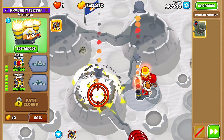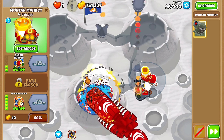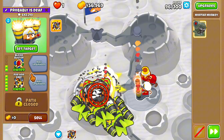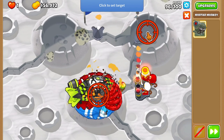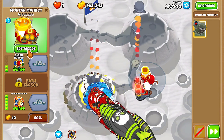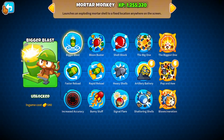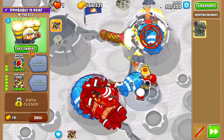We did it! Balloon Generation just got a ton of pops — moon generation now has a lot more pops than Pop and Awe. Only rounds 97, 98, 99, and 100 to go. One of the really difficult things about round 98 is all the fortified ceramics that come out of the fortified BFBs — but Shattering Shells literally gets rid of the fortification properties off the BFBs, so we're good.